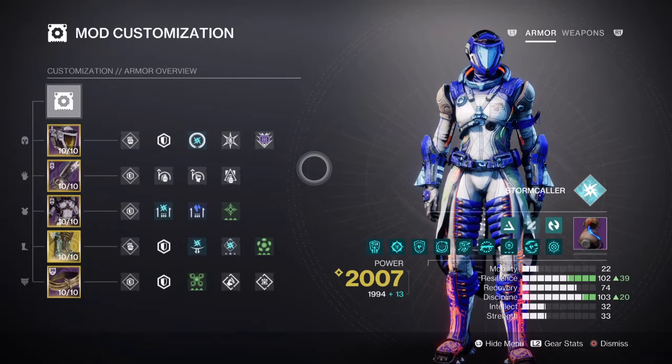For the mods and stats, we have Resilience and Discipline marked with the highest priorities for the build. Recovery is also important at tier 7, but can be left at tier 5 if you wish. Resilience is at tier 10 for a 30% damage reduction — we have no damage reduction mods or fragments this time, as I prefer more ammo mods instead. Discipline is at tier 10 for a 1-minute-1-second cooldown via pulse grenades. This well-maintained discipline stat means we can conjure up quite a bit of damage and ionic traces as we play. Any ionic traces gotten will grant us a 2% super regen via Geomag's exotic effect, which may be small but is still worth the investment.